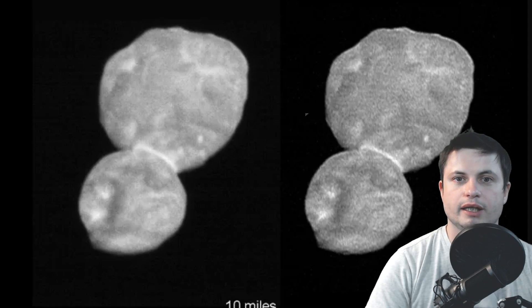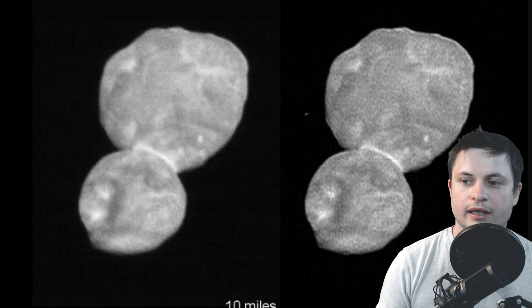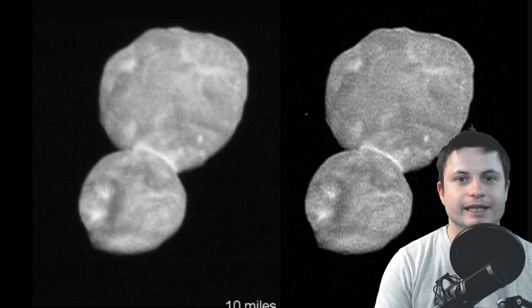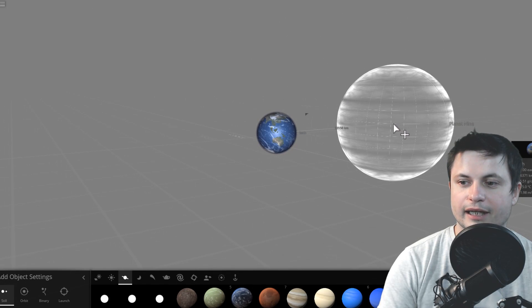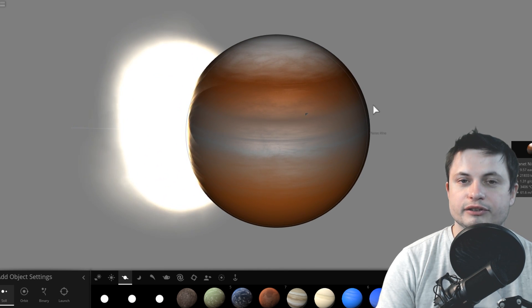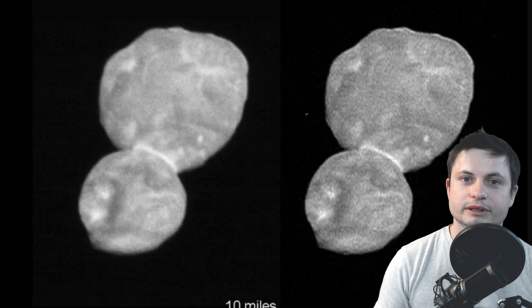Now that we've discovered Ultima Thule and we're able to take a photo of it, we are almost certain that this is essentially a so-called contact binary — two planetesimals that collided and would usually combine with others to create larger objects like planets. This particular object didn't get to become a planet; it was a leftover from the creation of a planet, though we don't really know which one. It could be from one of the existing planets that got kicked out by gravitational interaction, or from an yet-undiscovered planet like the mysterious Planet 9, or even from a planet we may have lost throughout the ages.